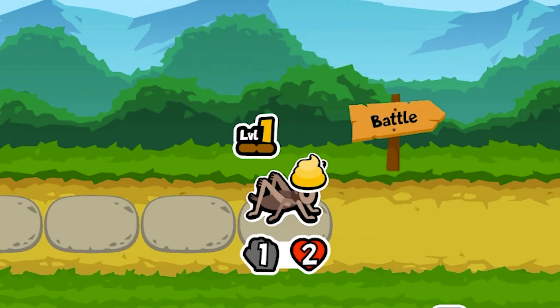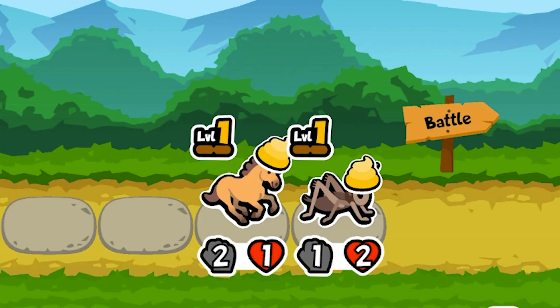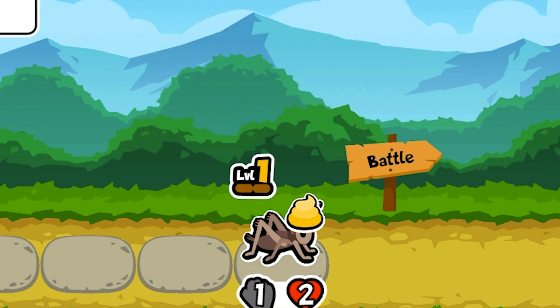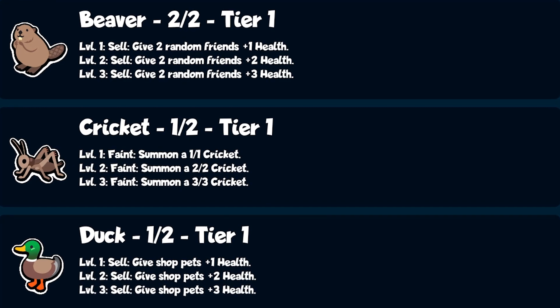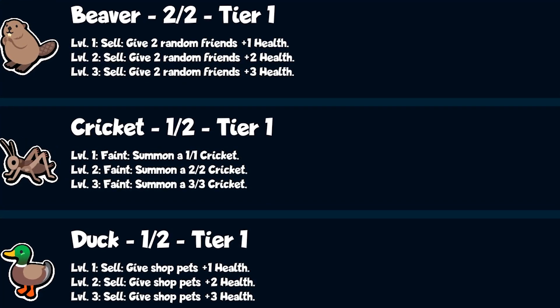Next, the cricket, a 1-2 unit that spawns a 1-1 zombie when it dies. This unit can be incredibly strong early when paired with a horse, making it very viable if you're also offered a bunch of horses. On its own, however, it's pretty terrible, only trading well with the otter and pig, and it scales horribly, gaining only 1 stat point per level on the zombie cricket, making it one of the worst pets to scale early.